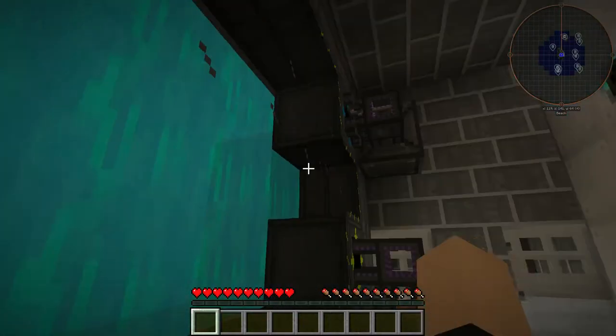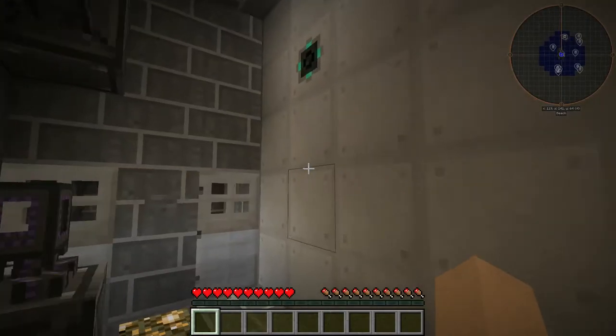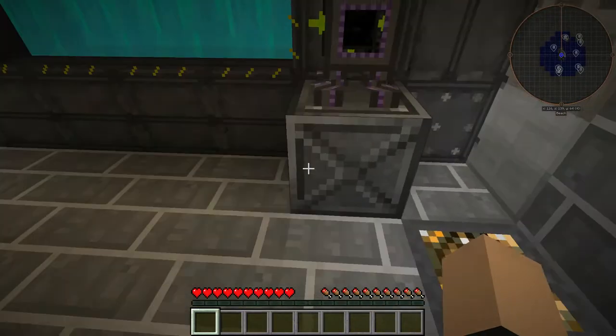This is the biggest room in the facility. Then we have our induction matrix, which is one point eighty nine gigajoules, or one million seven hundred fifty million RF — mega RF. That's what it is.